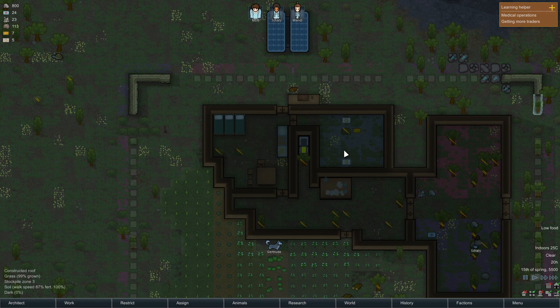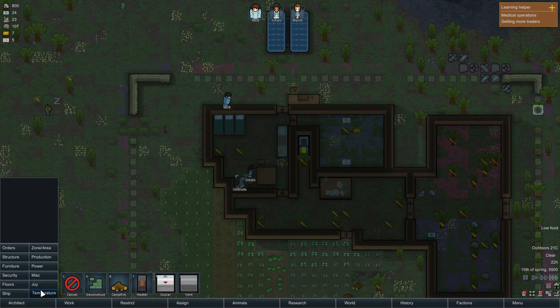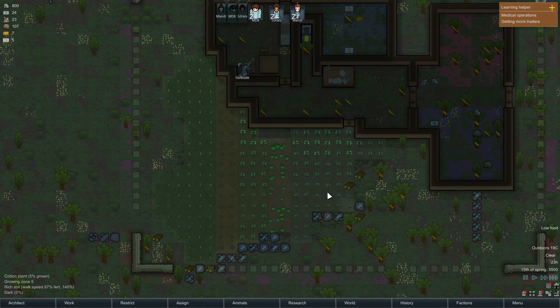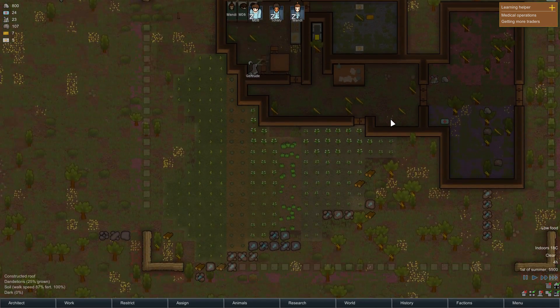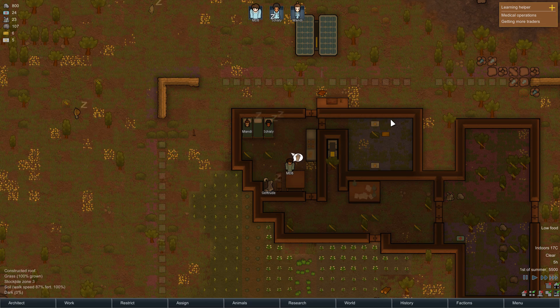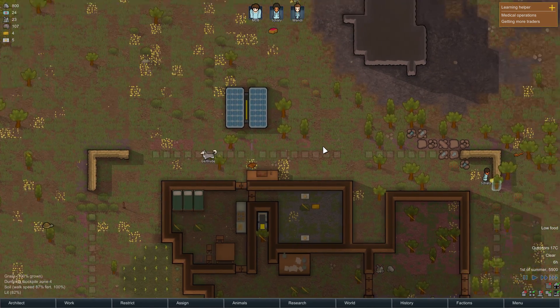Power generation is passable so far. We have nothing to use it on but the stove, so it's basically just being stored up. We probably want a second solar generator - we have just enough steel to get away with it. I should get on some mining orders. We want to get this room frozen - right now our simple meals will spoil in three days, which is not good enough. A cooler takes 90 steel and three components. Summer's coming - I like when summer arrives because that tells me we're not close to winter, which is when we can't grow.